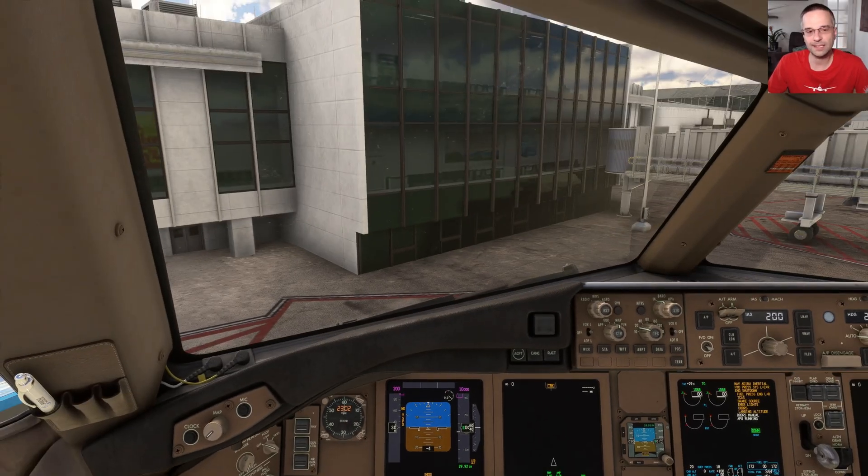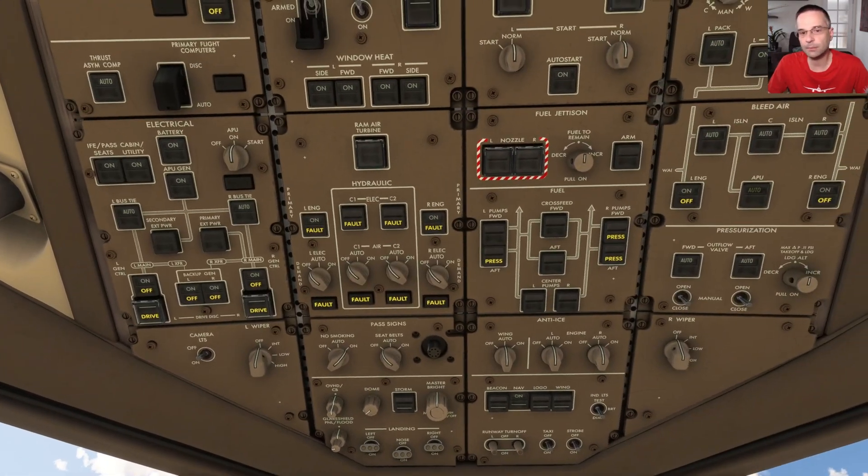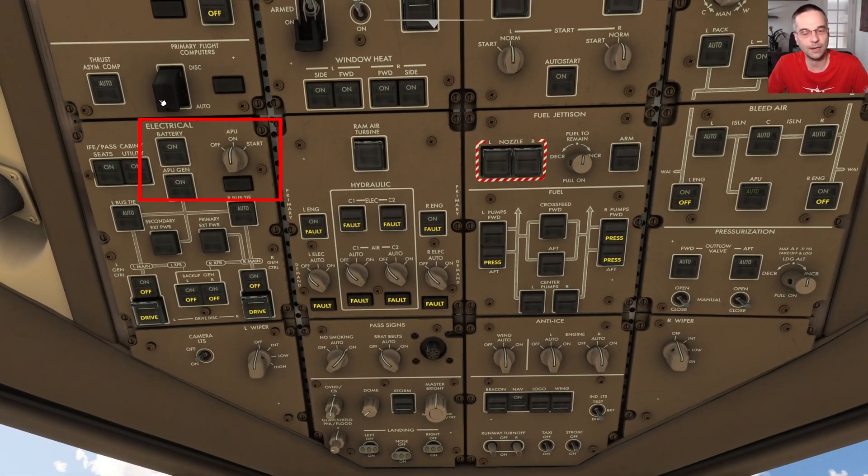We'll do a little bit of setup on the overhead first. Our battery and APU are already on so we're set from a power perspective, but another common way to prepare for your flight is to run ground power instead and only power up the APU once you're closer to pushing back, since it does consume fuel. However for today, because we're keeping things simple, we're just going to leave it as is.